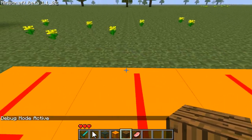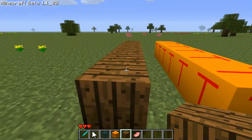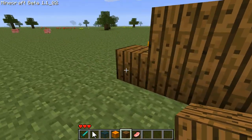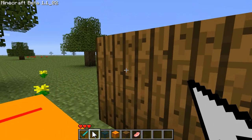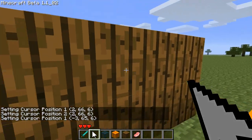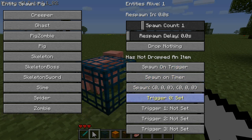Now let's make something more sophisticated: we have a locked door over here. This door is going to be triggered by the mob spawner — as long as there are mobs up the door is going to be closed. I need to select the trigger door. All the door blocks are selected. We right-click on the mob spawner and set trigger zero — it's now set to these blocks.